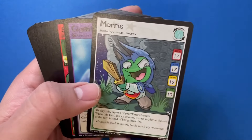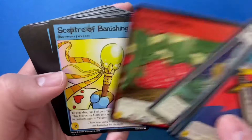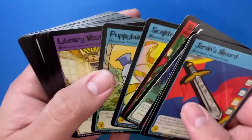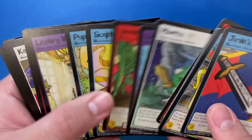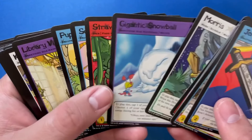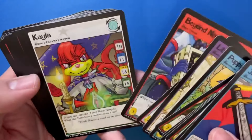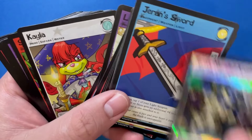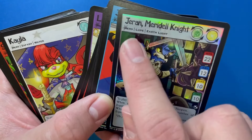Interesting — all these cards too, they have extra little flavor text. Gigantic Snowball, Strawberries — looks like there's no order to the cards here, we're just getting a jumbled mix of items, the 'something has happened' cards, and some of the heroes too. Healing Potion, Beyond Neopia, Kayla. I realized Jaren Meldon — Barental Knight — actually, he is a hero.